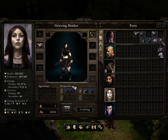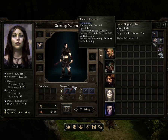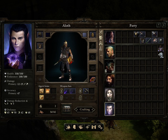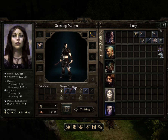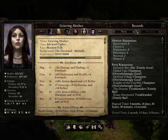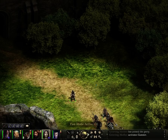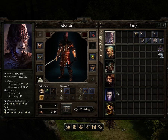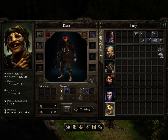She doesn't really have anything special otherwise. That's fine. How close is she to leveling up? Actually, not that far away. Maybe we should actually just bring Kana back. Whatever, we'll keep him, because he's closer to leveling up than everyone else.